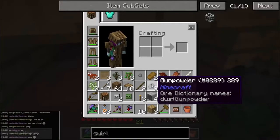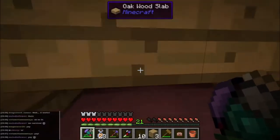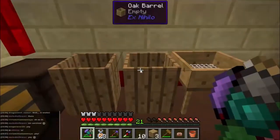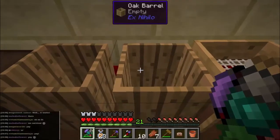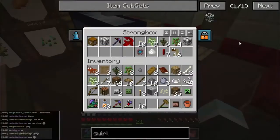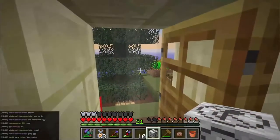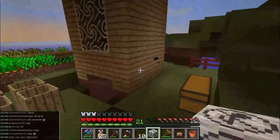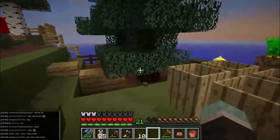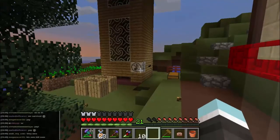I spend a little bit of time and I end up with loads of gunpowder, bones, string, zombie flesh - whatever you want, simple as that. We can make use of the zombie flesh immediately - put that into compost and that gives us earth, which gives us stone, which gives us everything else. And I'm going to make a little hole here - all hail the noise muffler!